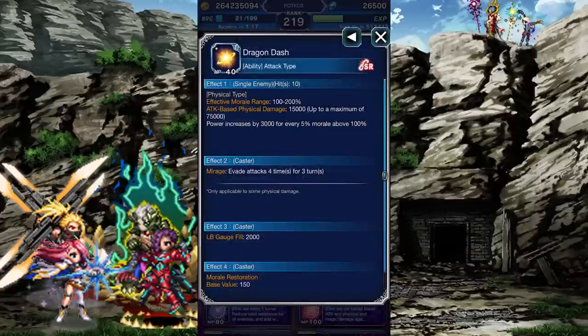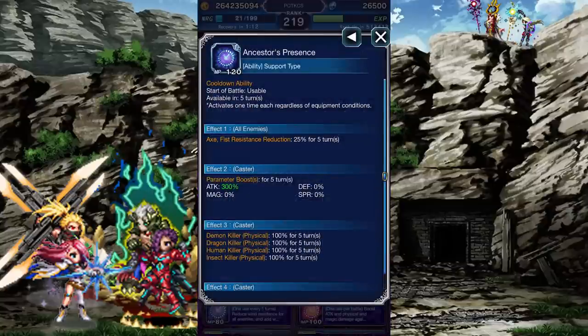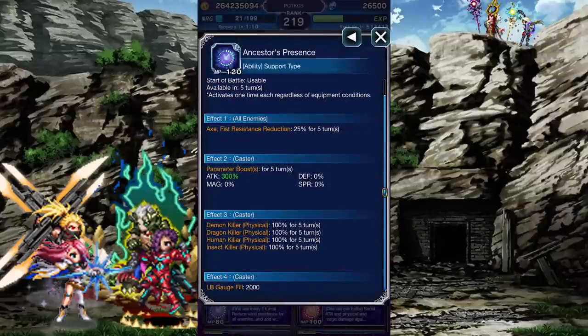Dragon Dash chains a Stardust Ray and lets Wilk evade 4 attacks. Ancestor's Presence reduces your enemy's axe resistance by 25%, boosts Wilk's attack by 300%, and grants him 4 strong killer buffs against demons, dragons, humans, and insects.